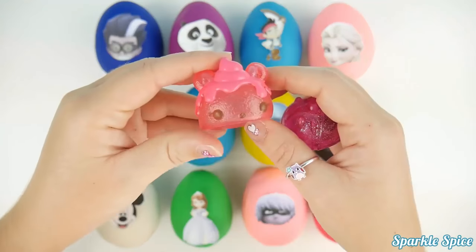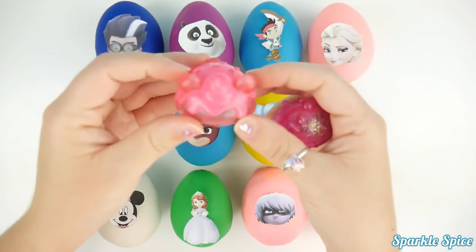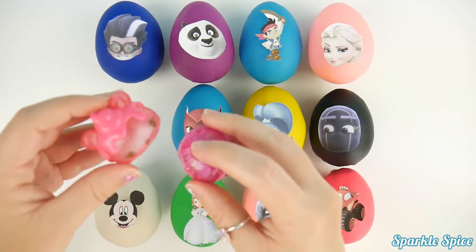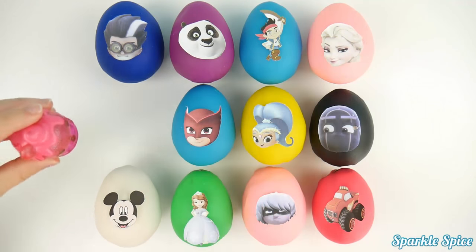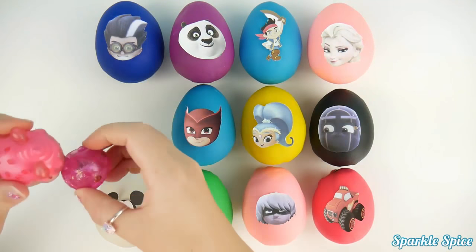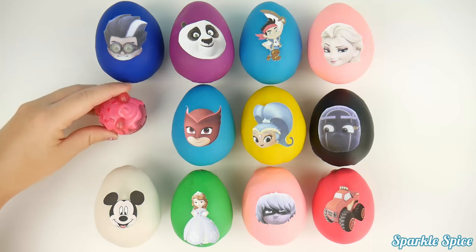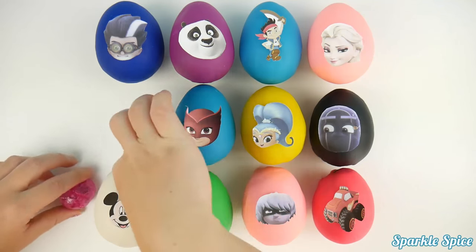Let's see! Look at that — it looks like a pink ice cream or a pink cupcake! Let me take a smell... mmm, smells so good! And here's what it can ride on — let's test it out! I'll get it started. Let's see how it goes! Whoa, it fell off! Let's try that again. Whoa, it's moving all around!